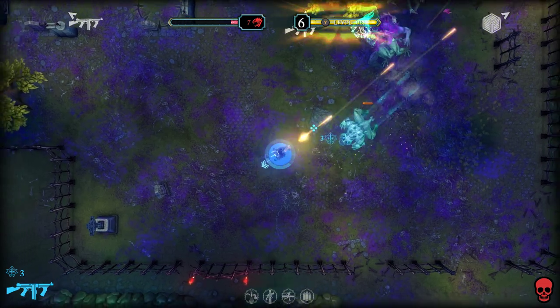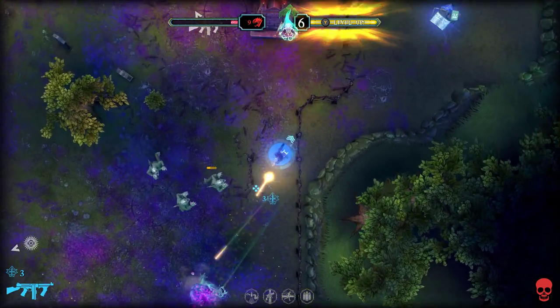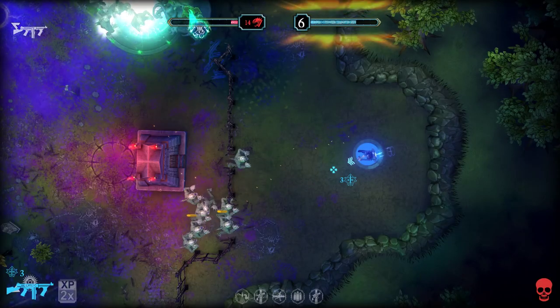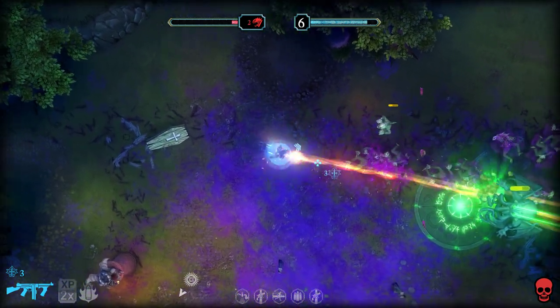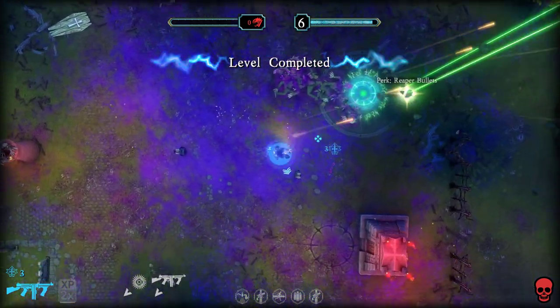Oh dang. Seven left — nope, 11. Faster fire rate. Fire bullets. Fire bullets are always good — I've got to kill that thing. There's a spawner. There you go. Nice.